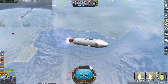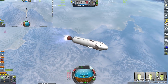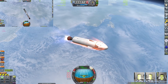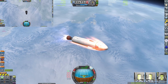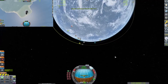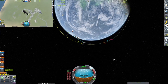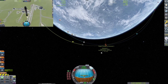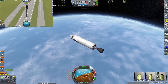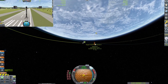We're going to separate the bottom stage and do our boost-back burn. It's quite incredible how much speed you can scrub off just by making the thing a big air brake — pretty epic. And here we are coming in for a landing with the bottom stage right on the runway. Touchdown — very awesome.